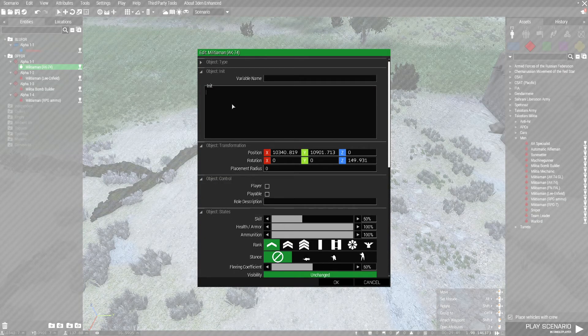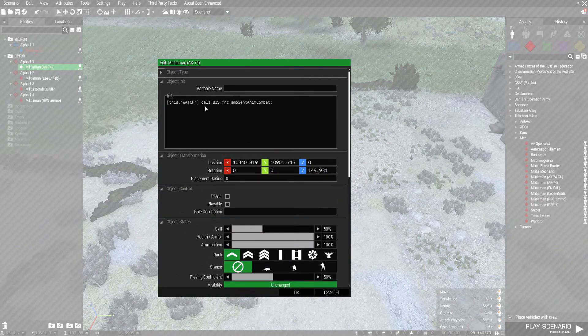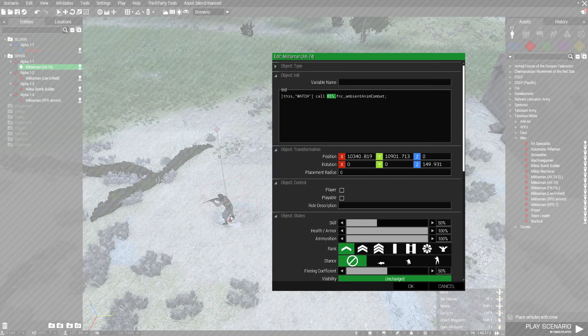I'm going to share a simple script from the BIS forum. The script is fairly simple: you select the unit, then the animation name — for example, 'watch'. Then you call the script: [this, "WATCH"] call BIS_fnc_ambientAnimCombat. What this means is that once the AI changes from a safe or aware state into combat state, it will break free from the animation sequence and start to behave normally, searching for targets.